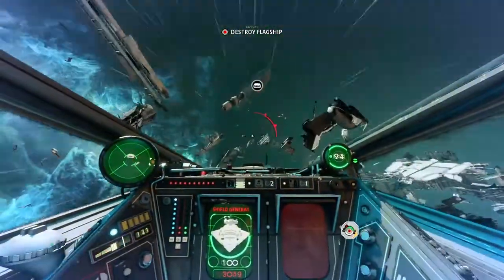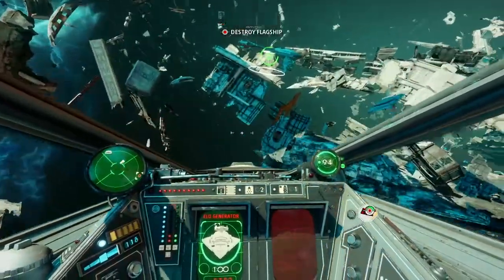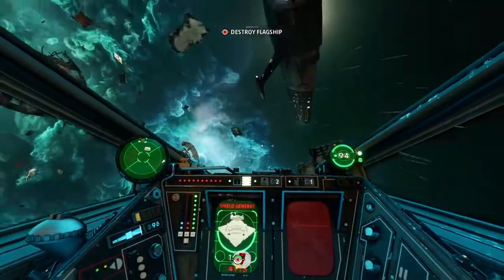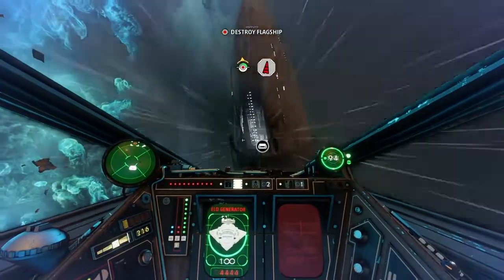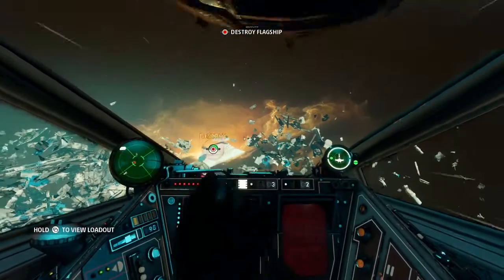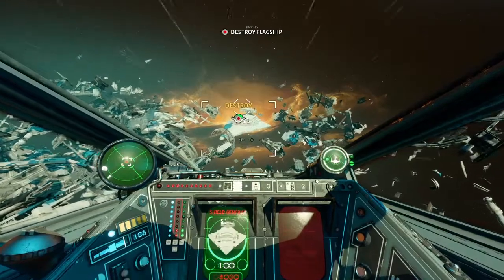Cycling through the targets, you can see we've already reduced the Star Destroyer down to one shield generator — that was a single run. You can use your boost extension and your passive boost to get back to your ship to resupply, or resupply at your frigates if you have one available. If you find yourself low on shields, go straight back, because overloaded shields take a long time to recharge. If you're a new player, just go back to your cap ship — fly in and come right back out with another ship. It doesn't take any time at all.